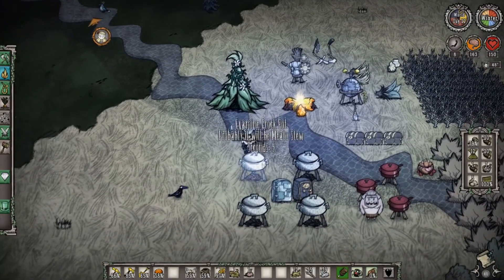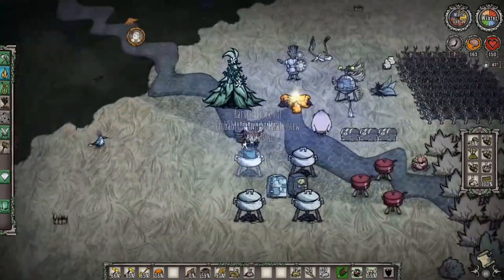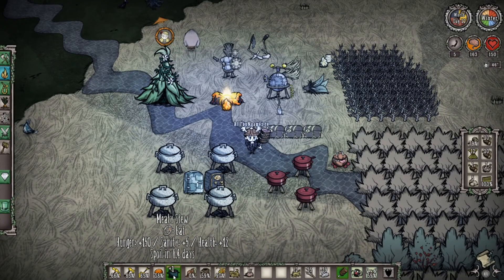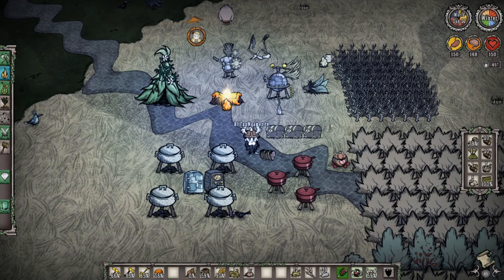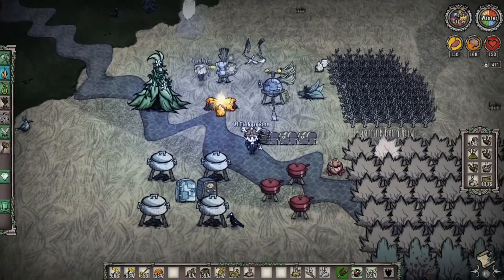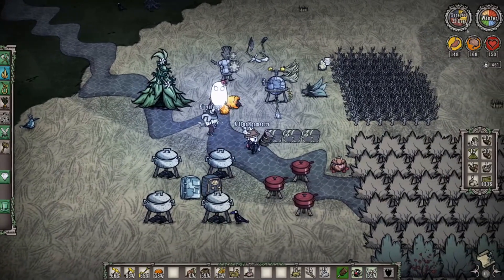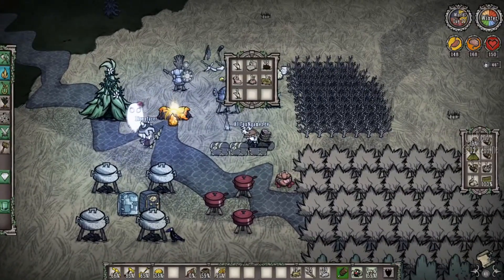A meaty stew gives 150 hunger, plus some bonus sanity and health. It cooks very quickly — a lot quicker than many other custom meals like a pierogi — and in one bite you're back to full stats. Day 22 and we're cooking up a storm, making a cool base. We're going to come back shortly and show you how to make a bird cage and get through close to day 30. Make sure you're ready because when the Deerclops shows up, it's going to be an interesting battle.